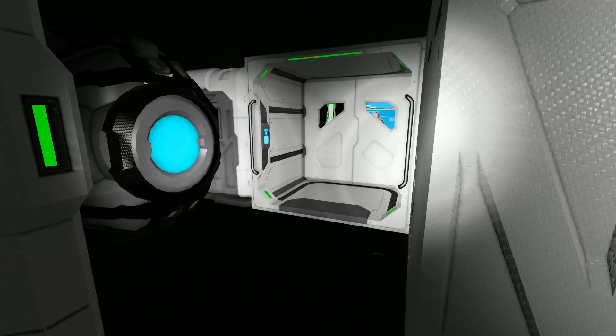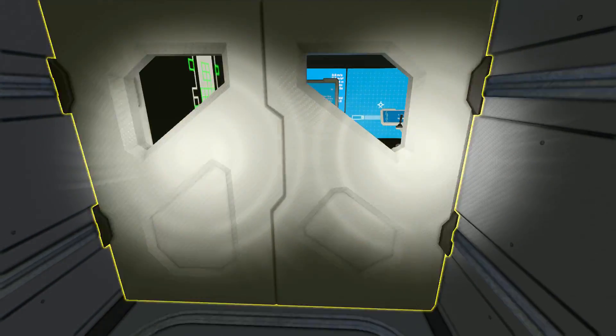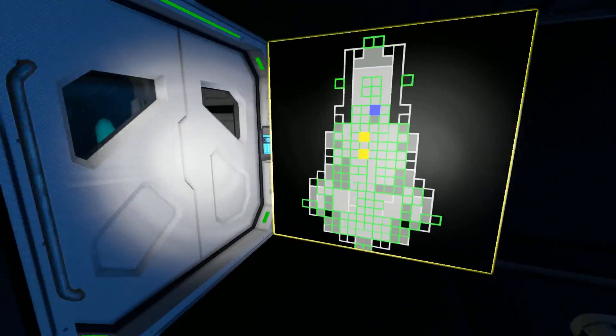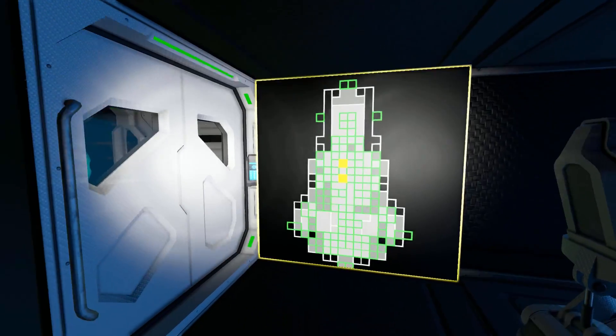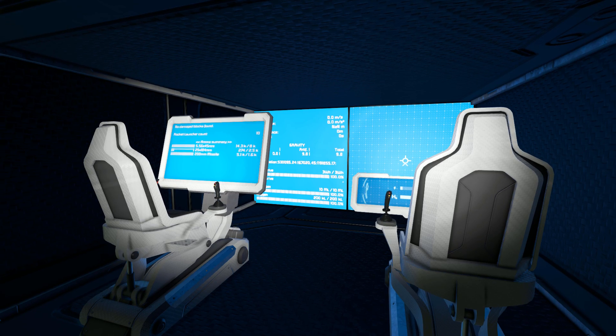Coming through this tiny little gap, we enter the next doorway — which nearly closes on me. And we can see the little script display from earlier, the programmable block being shown on this screen. And the two cockpits that make all the magic happen.